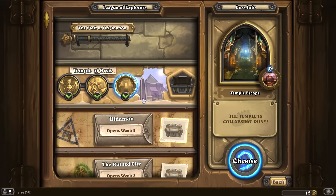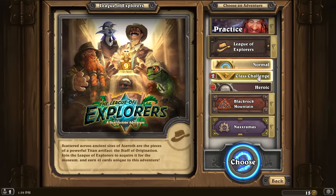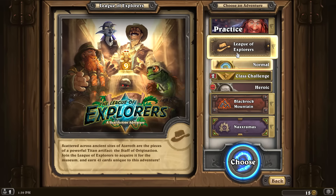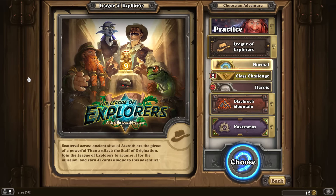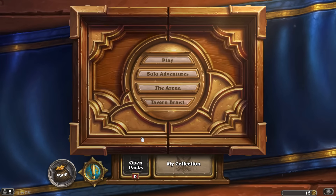Class challenges are unlocked for Warrior and Warlock. I only had a piece of the staff — apparently there are more wings to get the full staff. I hope you all enjoyed this video. Next video we'll take on the class challenges for Warrior and Warlock. Next week they should release a new wing — they release adventure wings weekly — so we'll take that on then. Leave a rating and have a wonderful day!